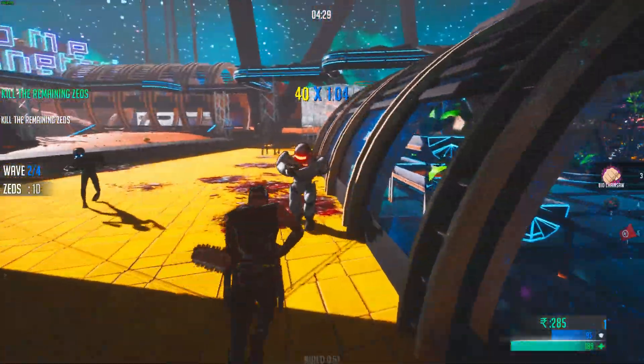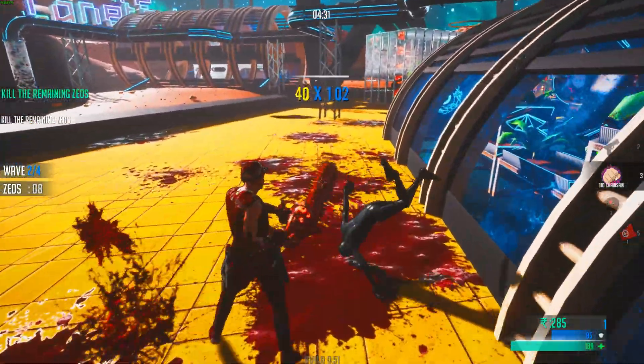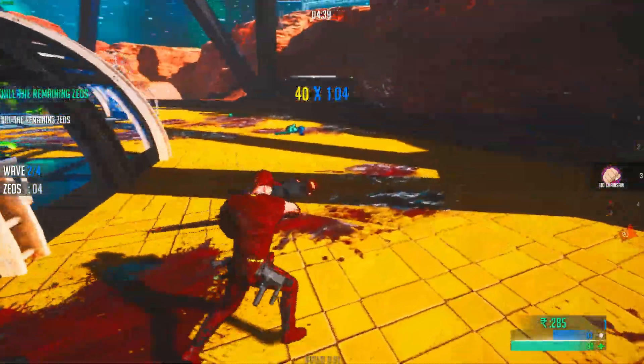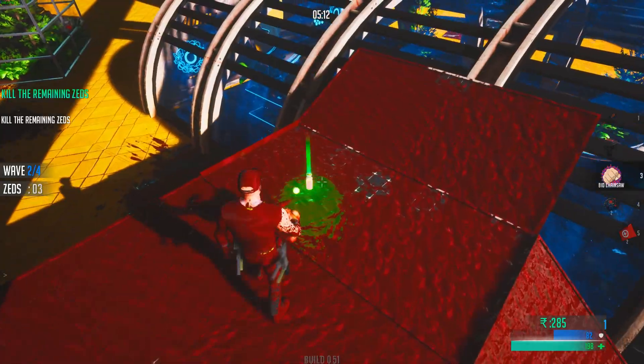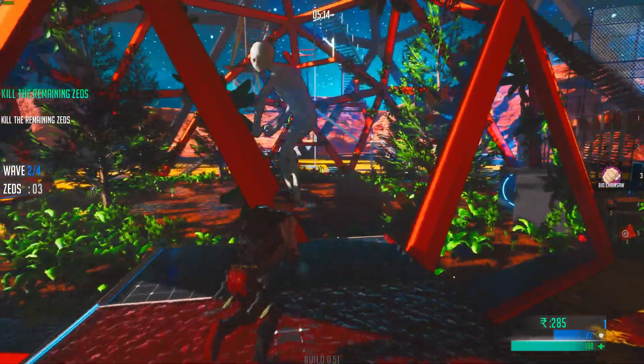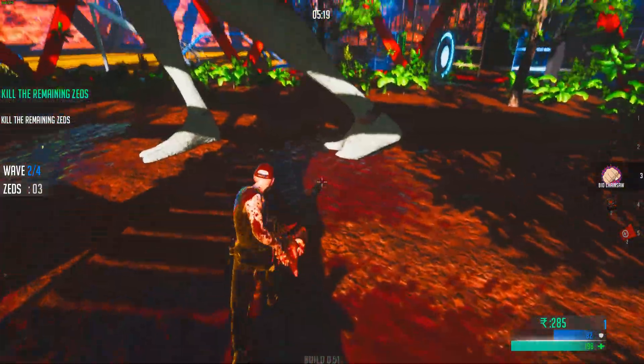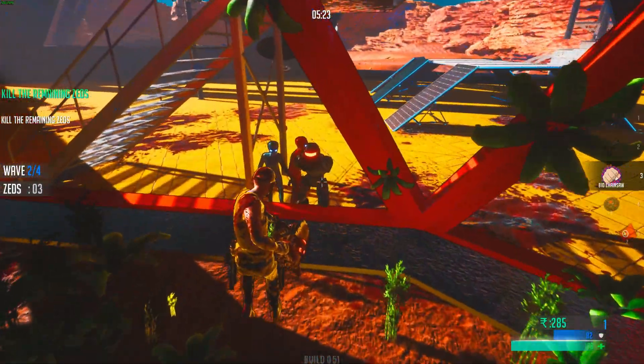I'm just gonna finish these four waves and then let you see what happens. The alt-fire with the chainsaw is actually pretty cool for damage. Apparently there are like three more Zeds, but I don't even know where they are. Is that supposed to be like a giga Zed, or just a statue? And here they are.